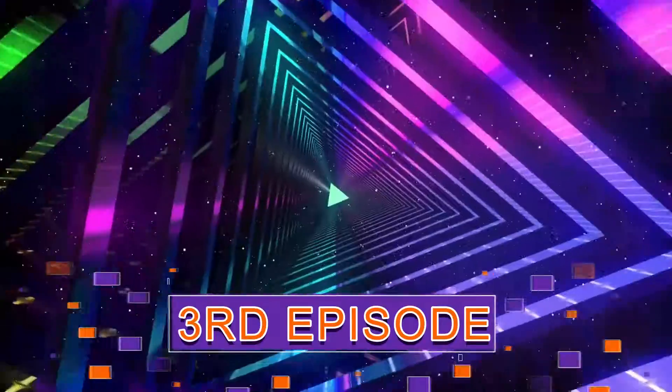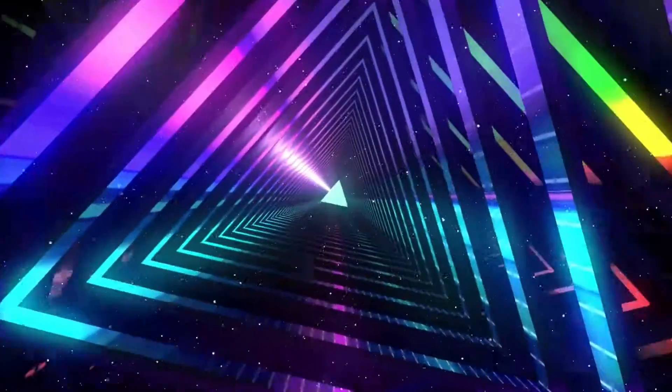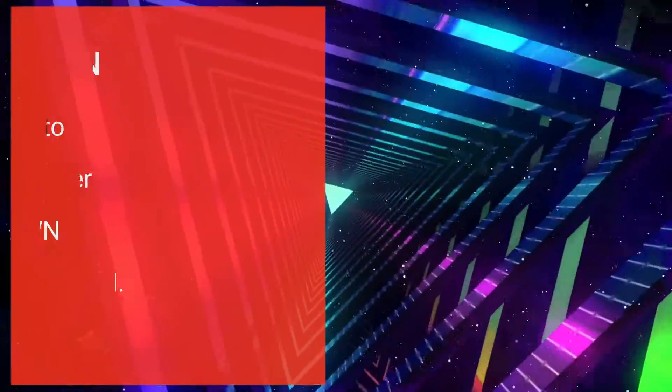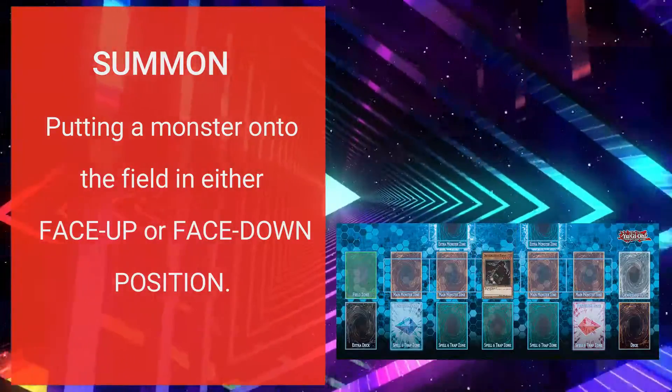This is the third episode of the series and today we're going to talk about what are the different kinds of summons and how do they work. Let's start off with what a summon is. A summon is an action in the game where you put a monster card in face up or face down position in a monster zone on the field.